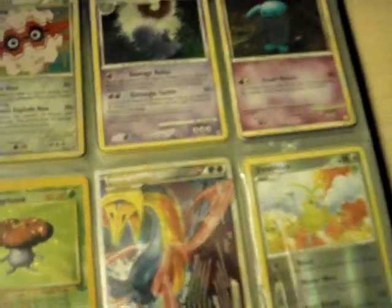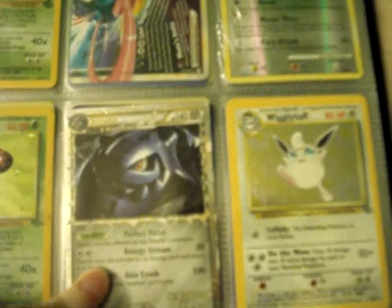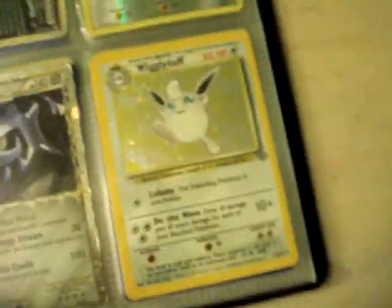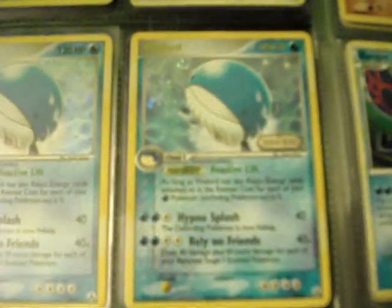These are mostly in mint condition. Dark Crobat legend bottom, Shiny Swablu from Platinum in kind of bad condition, Steelix from Unleashed — I got it for free so it's whatever. Wigglytuff holo from Jungle, Latios holo from Sky Ridge, Feraligatr holo from Mysterious Treasures, Mismagius GL holo from Rising Rivals, Golem holo from Legend Maker, and Wailord holo and Wailord reverse from Legend Maker.